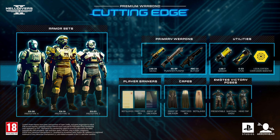It's finally almost here — the new Premium Warband, Cutting Edge. We're getting 3 new armor sets, 3 new weapons, 3 new utilities, 3 new player banners, 3 capes, and 3 new emotes.